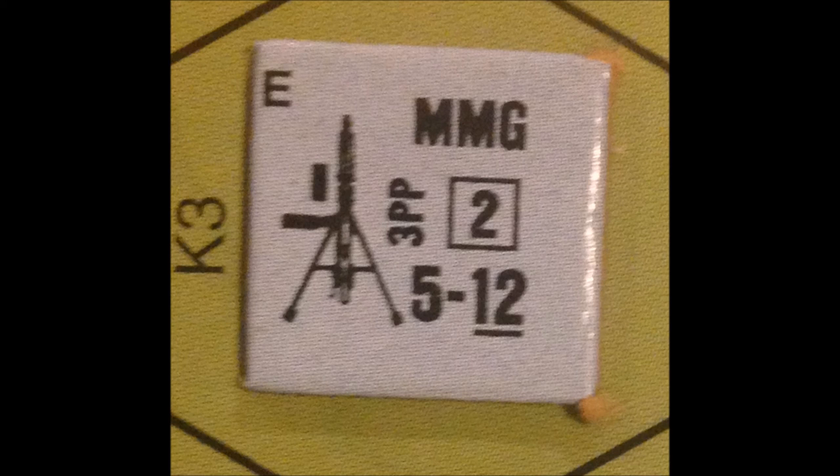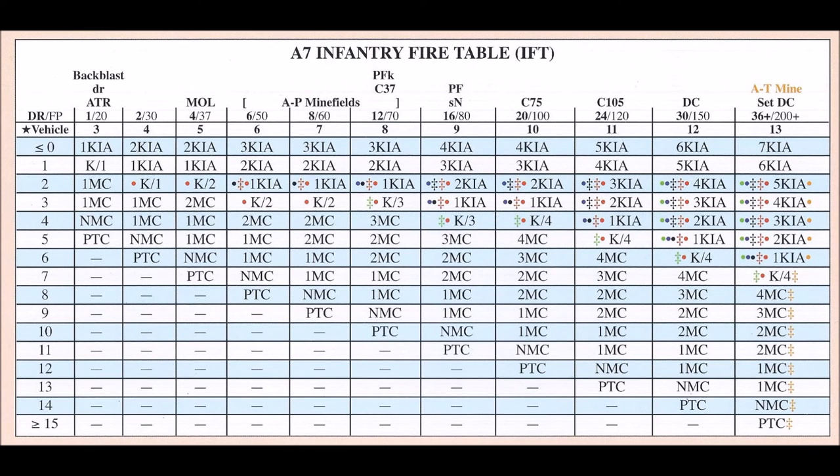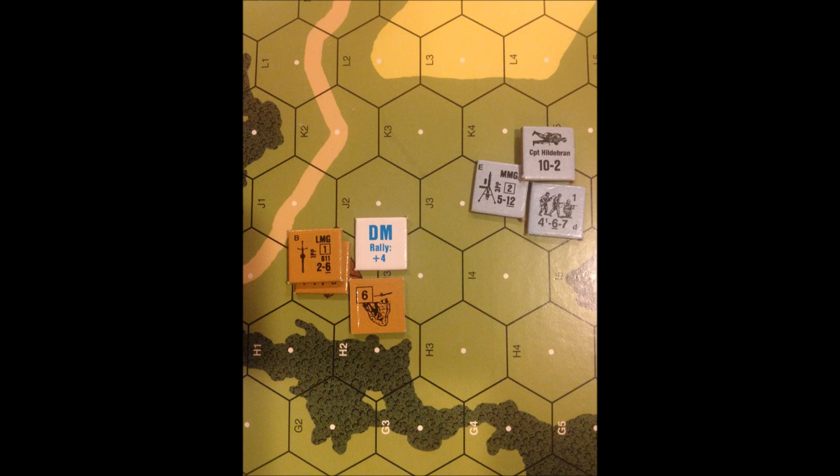Normally that would be it for the German final fire phase, but he rolled a colored 2, so the medium machine gun shoots again on the 4 firepower column. Since the leader helped with the first shot, he can help with the second one as well. The roll is a 5 again with a white 3 and a colored 2, resulting in a 1 morale check against the Russian squad and the broken leader. The Russian rolls a 7 for the leader and a 4 for the squad and passes both morale checks, because 7 plus 1 is 8 which is less than the leader's broken morale of 9, and 4 plus 1 is 5 which is less than the 7 morale of the 4-4-7 squad.